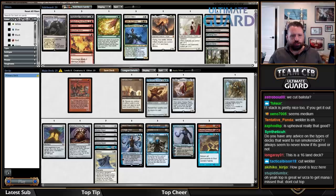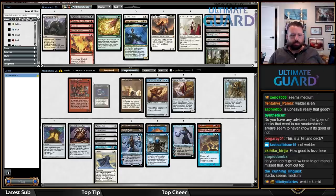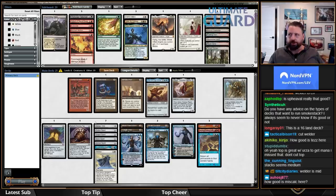How good is Tezzeret here? Tezz looks better than Welder. Welder is currently on the chopping block. I'm not going to cut any of the artifacts. I could see cutting Narset, but my mana's going to be good enough for Narset — she's going to be really good. It's going to be Smokestack or Goblin Welder. Miscalculation is good — it's so flexible, you can cycle it.